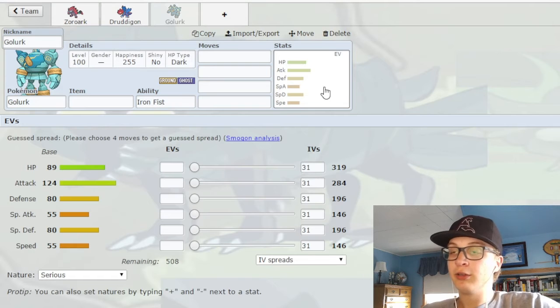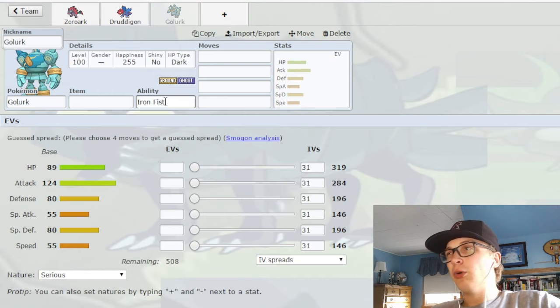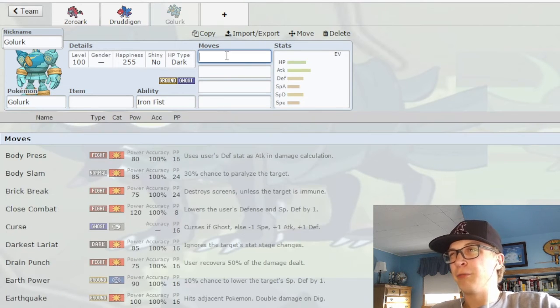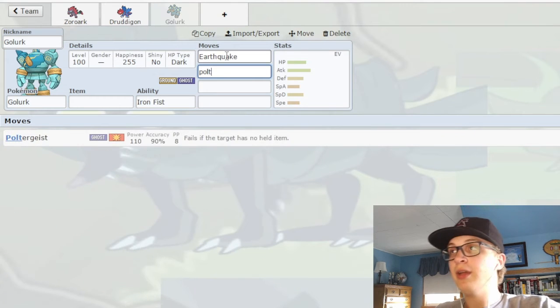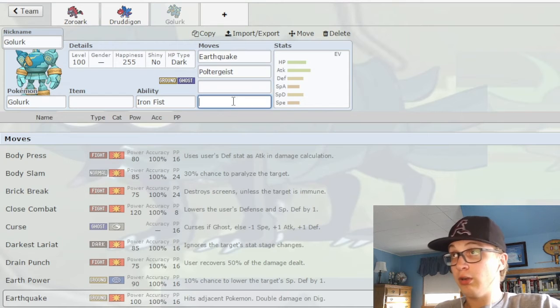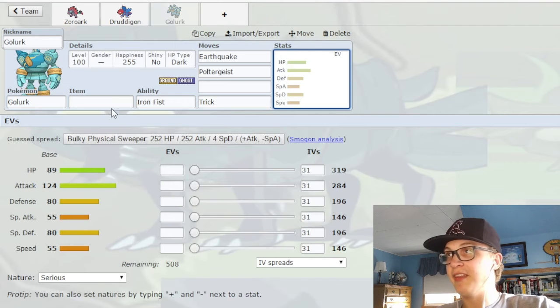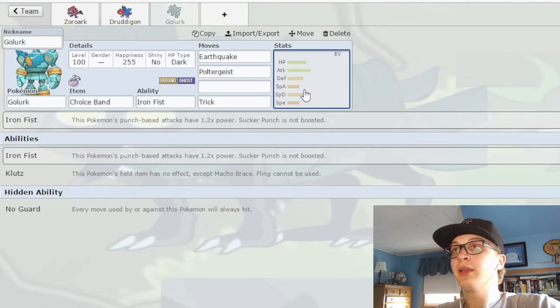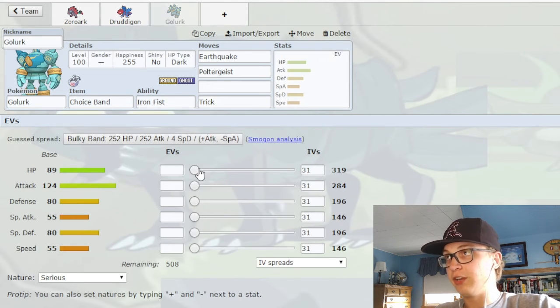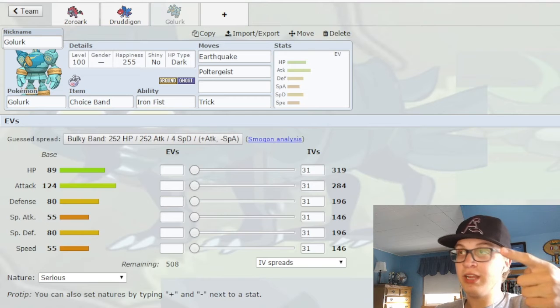Now we have Golurk. Golurk also falls in the same category of being slow and frail. Golurk especially falls victim to this because it has a fantastic combination of STABs — Earthquake and Poltergeist — which is extremely hard to resist. And you can just trick it a Choice Band and then it's over for them. Which makes it even more upsetting that it has that nice 124 Attack stat and almost unresistable STABs, and then has these stats — slow and pretty insignificant bulk.